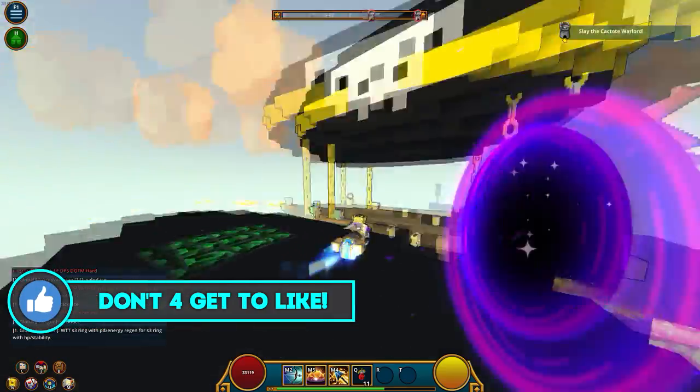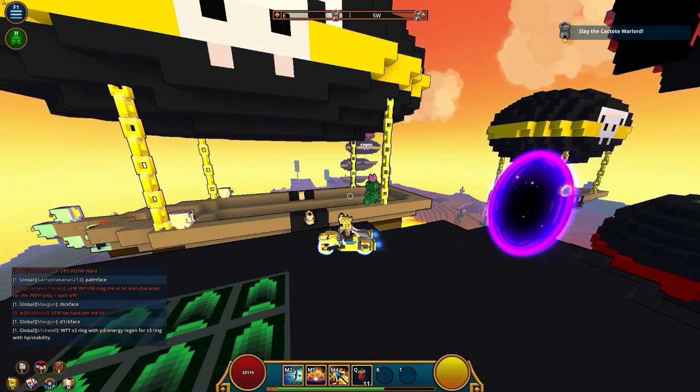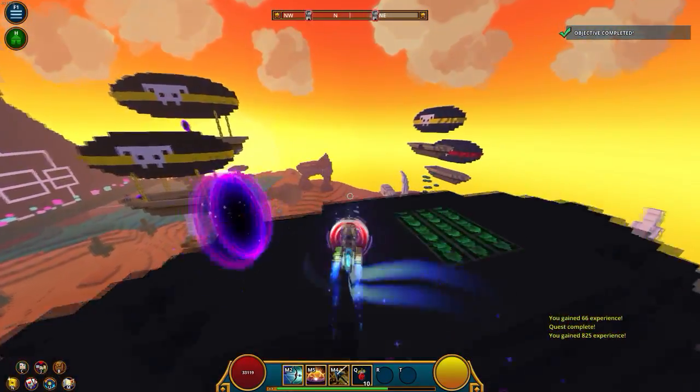And then it's back up again, and we're gonna show you guys once again. What you want to do to pull off the combo correctly so you get the most out of your crit: ultimate first, and then pop your sure strike, and then wait a couple seconds, and then 1 mil crit. That's really easy.